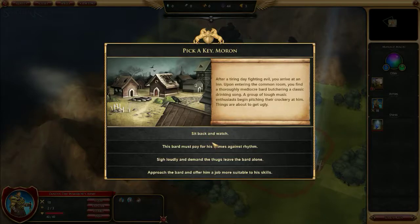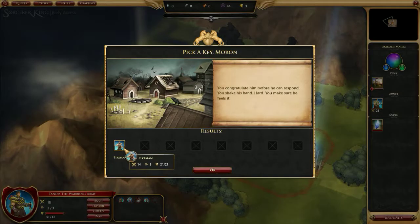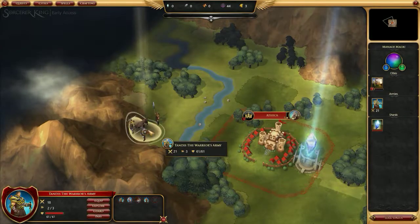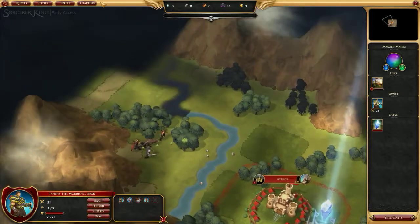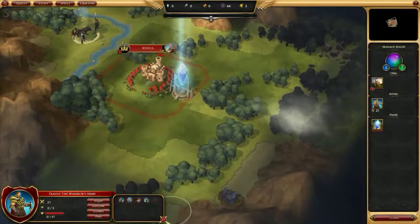A group of tough music enthusiasts begin pitching their crockery at the bard — things are about to get ugly. I can sit back and watch, say the bard must pay for his crimes against rhythm, sigh loudly and demand the thugs leave him alone, or approach the bard and offer him a job more suitable to his skills. The bard sounds interesting — let's do that. You congratulate him, shake his hand hard — you make sure he feels it. A pikeman — that looks pretty cool!